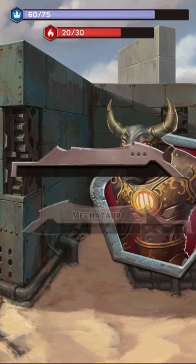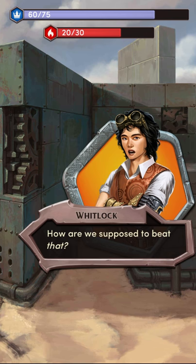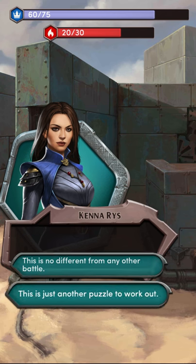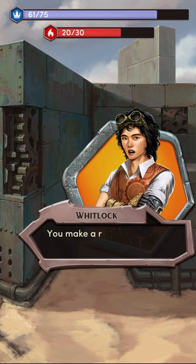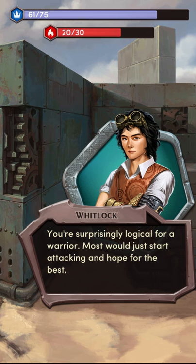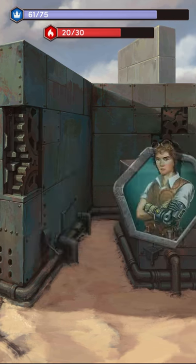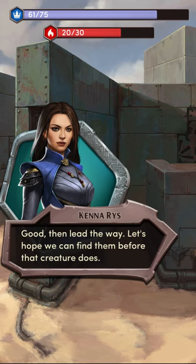Roar! You and Whitlock hold your breath as the monster stalks past your hiding place. How are we supposed to beat that? We'll find a way. This is just another puzzle to work out. You said it yourself — this is a means to test us. That means the creature was designed to be beaten. You make a really good point. I do that sometimes. You're surprisingly logical for a warrior. Most would just start attacking and hope for the best. I'm not like most. So what do we do now? First, we need to find the others. Did you see which way they went? I think so. Good. Then lead the way.